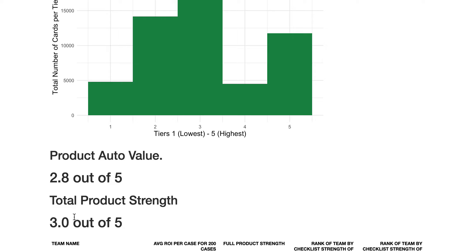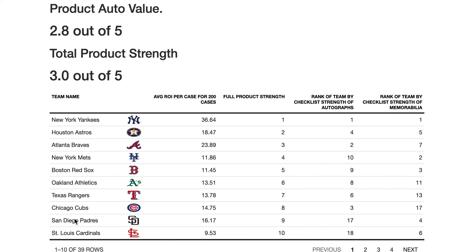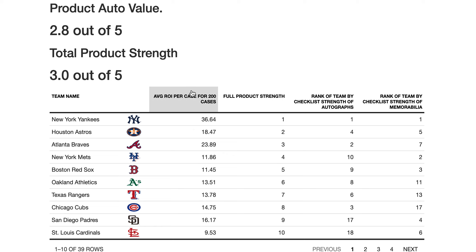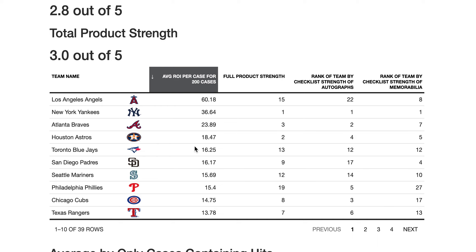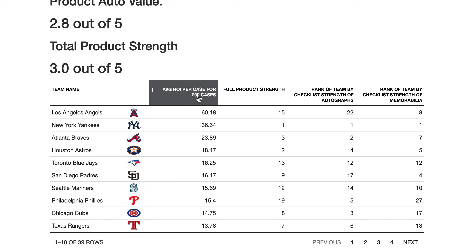Overall, the auto value in this set is about a 2.8 out of 5 due to the fluff, and the total product strength is a 3.0 on my scale. For ROI, I simulated 200 case breaks and calculated the average ROI across all cases divided by 200, so that number seems low — 60 — but it's low because it's averaged over 200 cases. This is based on the hobby box configuration and pack odds.